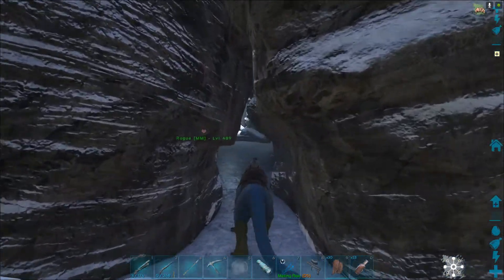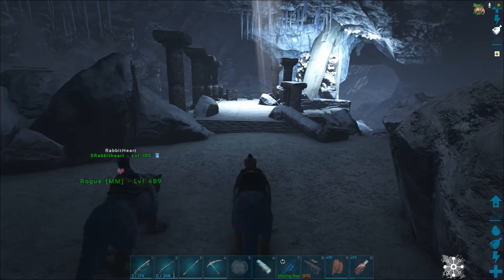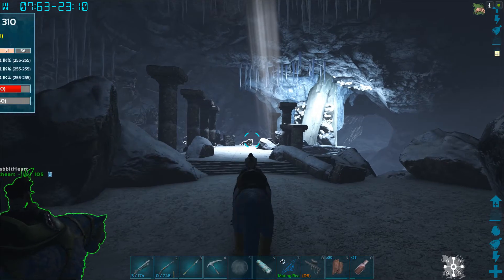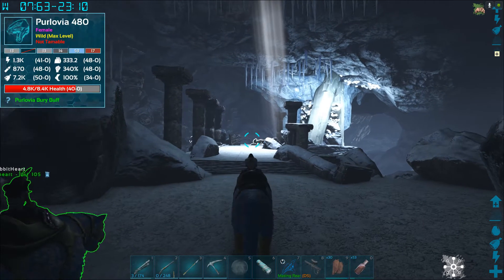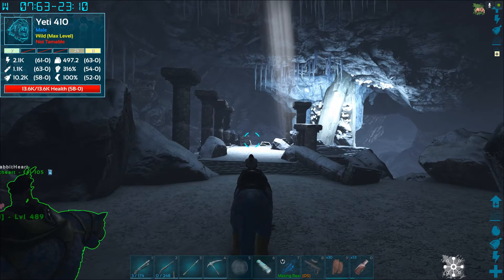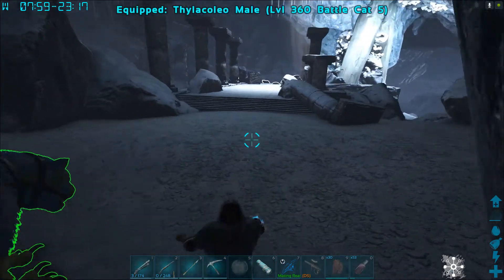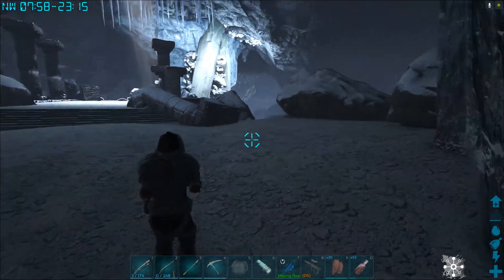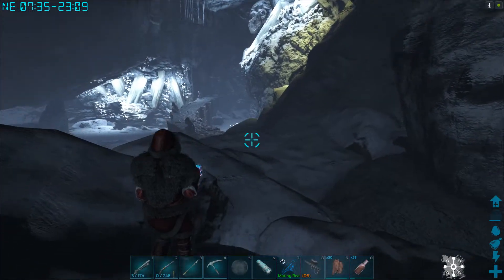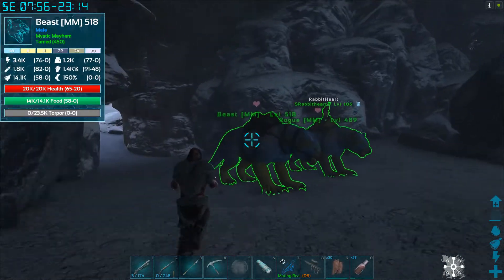Our main problem is Perlovias in here. If I turn on my spyglass, look at that — we've got a 310 dire wolf, a 480 Perlovia, a 410 Yeti. I do not want to go over there. So what we need to do is head over this direction. We're going to try this — we actually have flying in our caves!